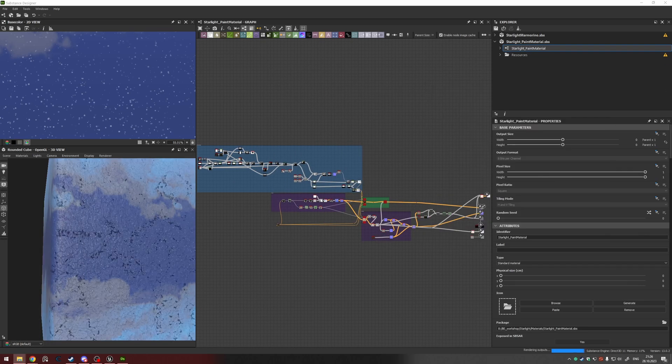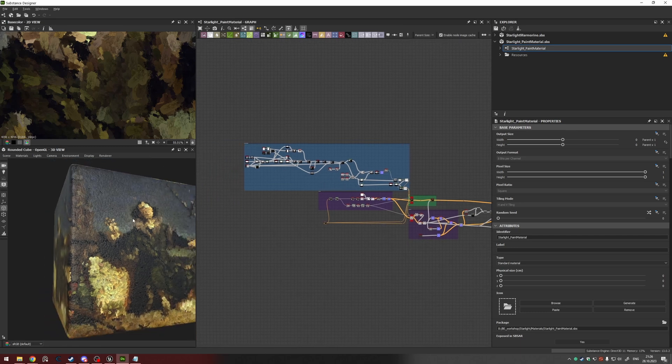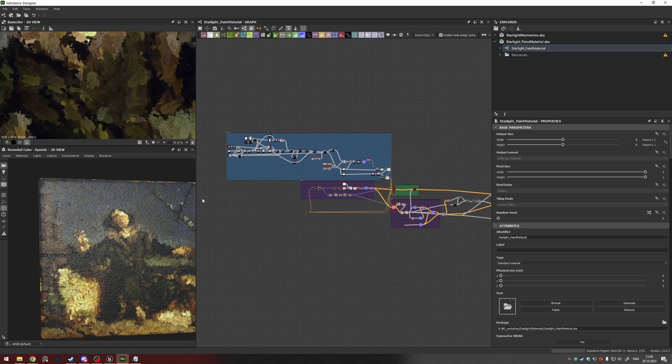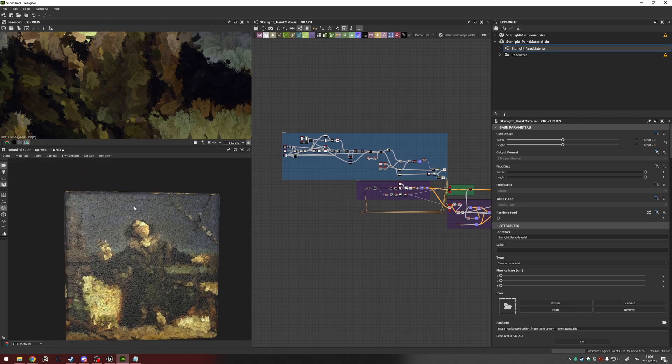For fun I added a bit of stars — a simple Tile Sampler again but with roughness set to black so they shine a bit when light hits them. For the paintings in the hallway, I'm sharing a link since this stuff is based on a tutorial. Back in November 2020 I made these small paintings based on that tutorial for practice, and luckily I had the stuff saved and I'm just reusing it here.